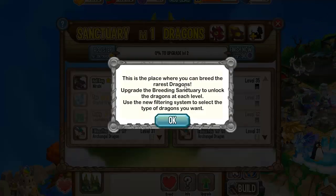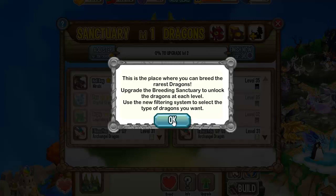This is the place where you can breed the rarest dragons. Upgrade the breeding sanctuary to unlock the dragons at each level. Use the new filtering system to select the type of dragons you want.